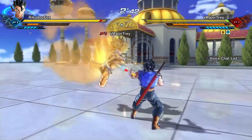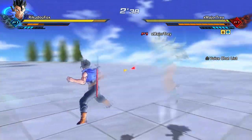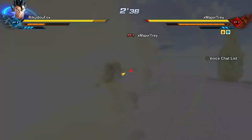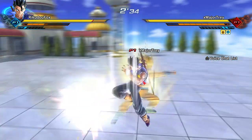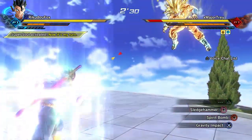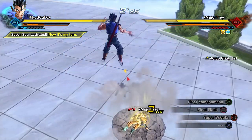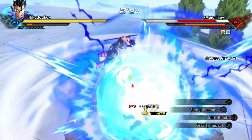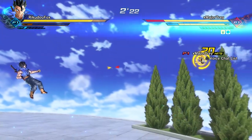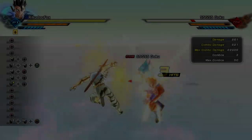Hey, what's up guys, it's Recruiter Fox here. Today I'm going to be showing you two ultimate combos that do over 24,000 damage. First off, for these combos I have Super Sand 2 to make your combos do more damage on ultimate attacks, and I have the 'Now It's My Turn' super soul, which makes the enemy's stamina take longer to regenerate. Equip those two and you'll be good.